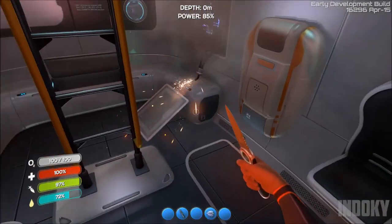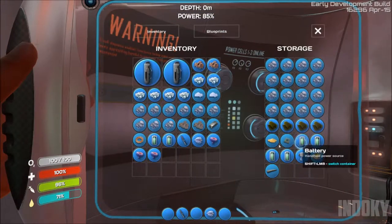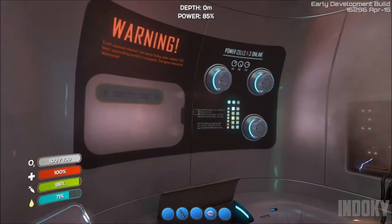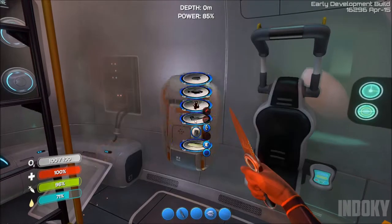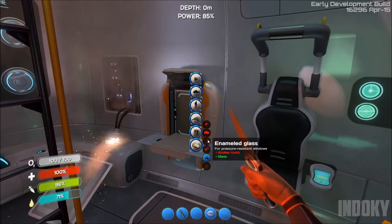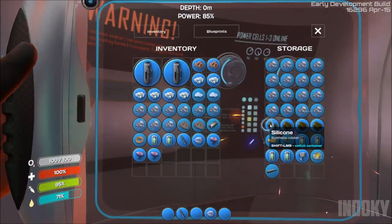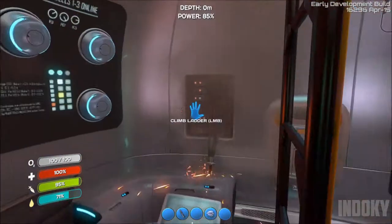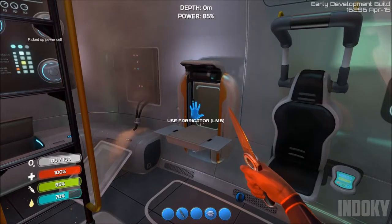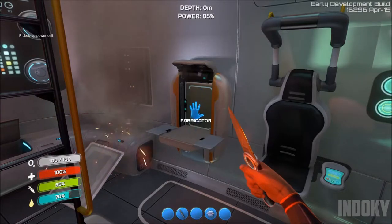I had to click on the storage here. As you can see, I have two batteries. I have the copper wire. And what else did I need for the sea glide? Oh, a power cell. So for the power cell, I need silicone — let's grab a silicone out of here. Boom, grab that. I should be able to now make a power cell. I should be able to make the sea glide. Beautiful.